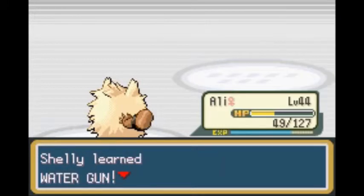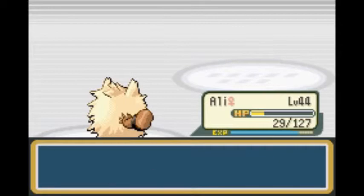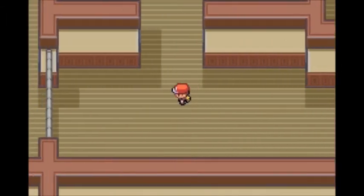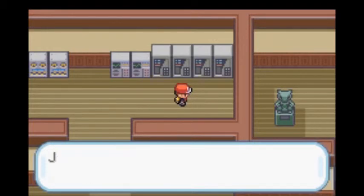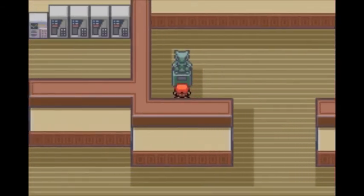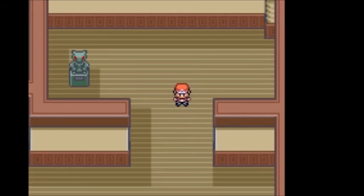There's another scientist here. Shelly learned Water Gun, cool! Up here there's an item — TM14 Blizzard! I didn't know you could get that here. We need to flip this secret switch. I don't know how long this episode is, so I'll end it here. See you guys next time, goodbye!